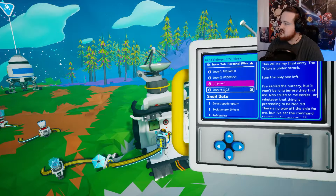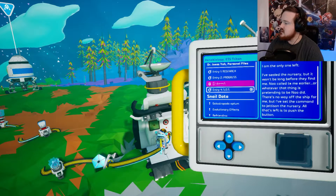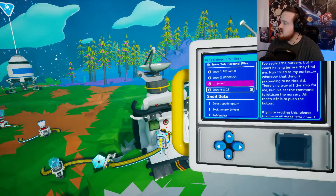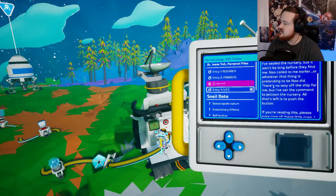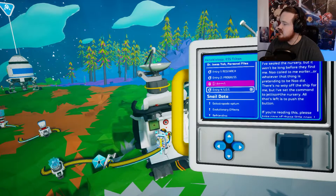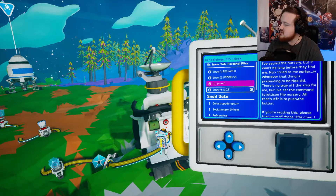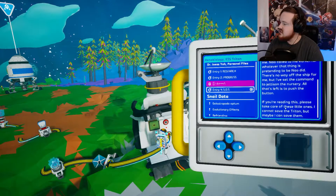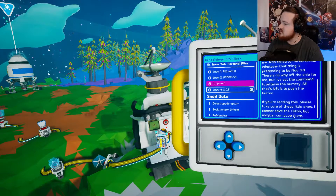Despite my best efforts, Brogol continues to escape from his terrarium in favor of taking up space in my coat pocket - I fear I have spoiled him. Little ones have taken over my lab. Increasing personal interaction has resulted in extremely positive results. Much as I hate to admit it, the snails do seem happier. I find myself strangely energized once they've all been fed and sorted. I even caught Usagi singing this morning. This will be the final entry - the Triton is under attack. I'm the only one left. I've sealed the nursery but it won't be long. I've set the command to jettison the nursery. If you're reading this, please take care of these little ones. I cannot save the Triton but maybe I can save them.